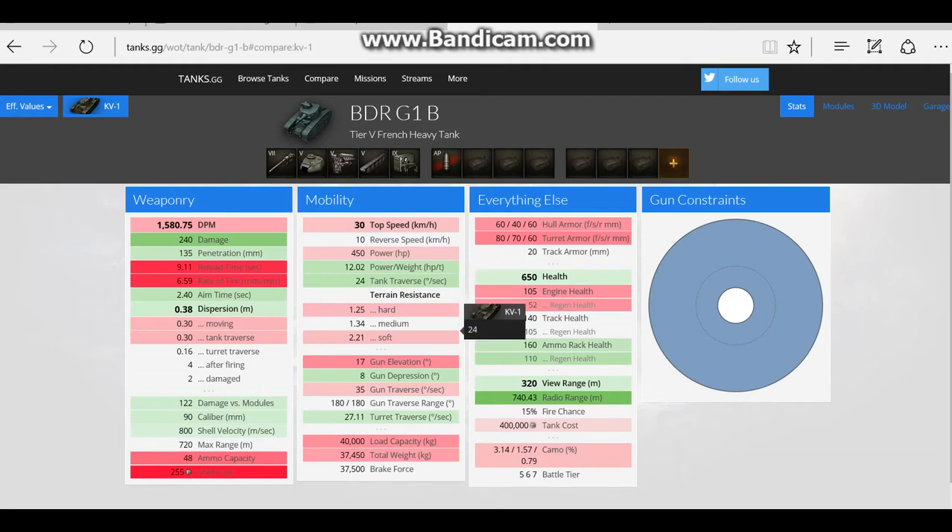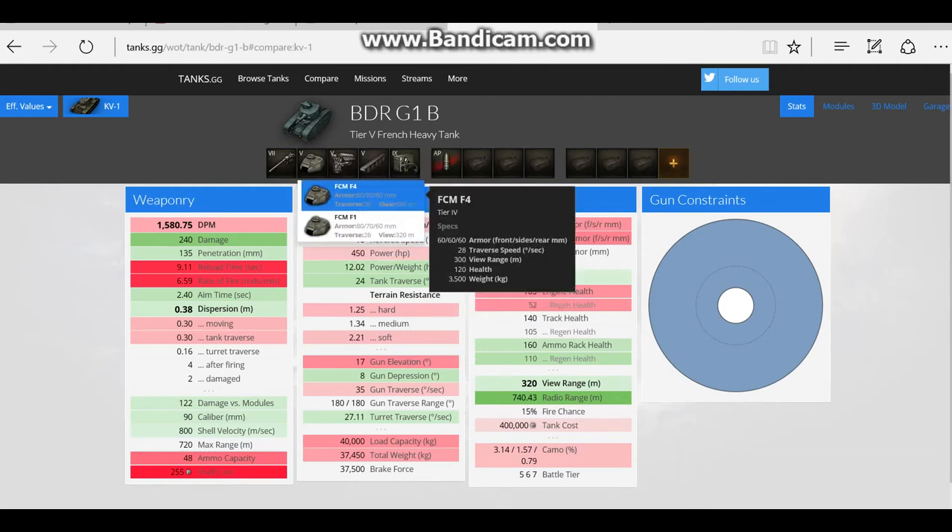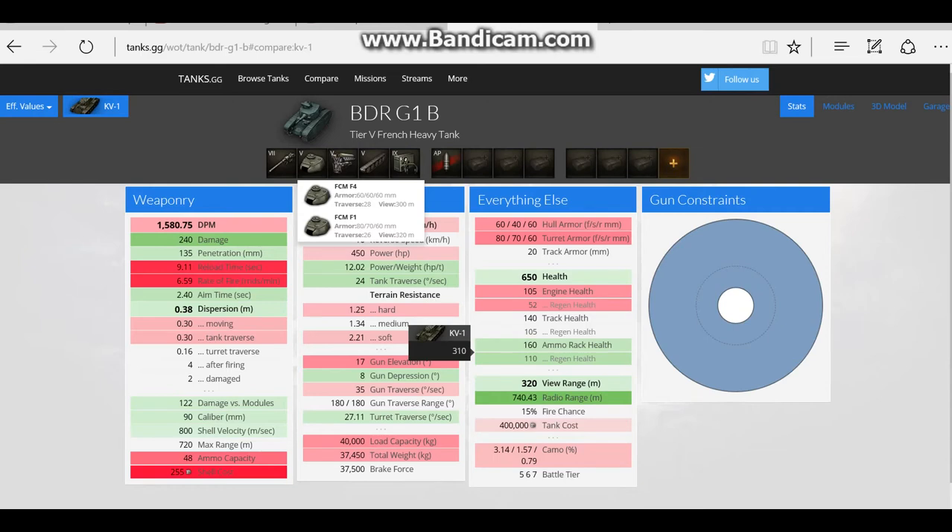Gun depression: the BDR is seven degrees worse in elevation. It does have one degree better gun depression, which is quite nice, but that doesn't help a lot. The turret traverse is two degrees better. View range is ten metres more, which is quite useful — it can give you the edge in a long-range engagement, which is where you should try and work this tank. But it's a problem when fighting is close up, because the view range doesn't actually help and the KV's DPM advantage will completely overmatch you.